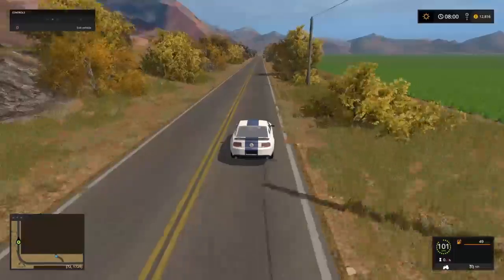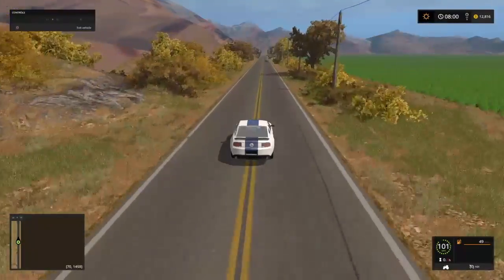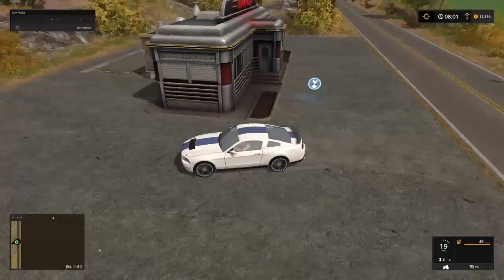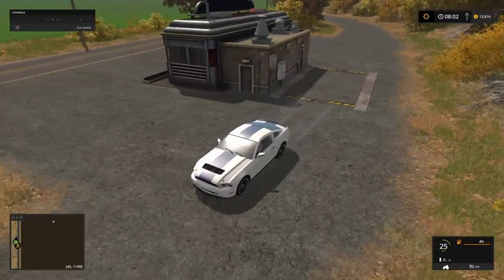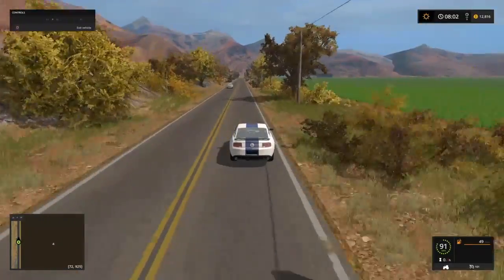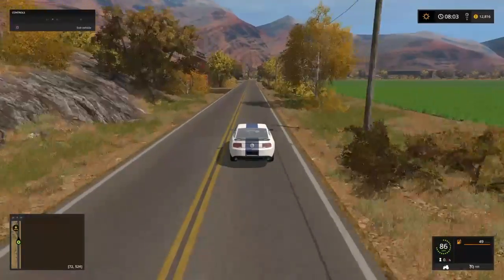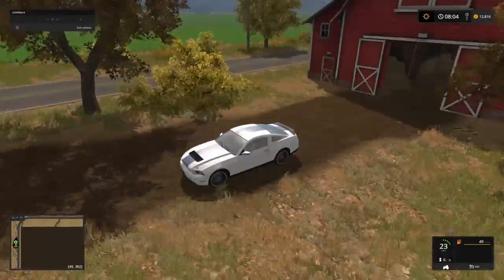We're going to blast all the way up the east side of the map and head to the diner. Here it is — we have a sell point at the diner, and around the back here is our tip point for crops. As we exit and head further up, it's not shown on the main interactive map, but on this map you can see the old red barn we're heading to. This is our sell point for straw, grass, hay, and bales — just simply drive through.